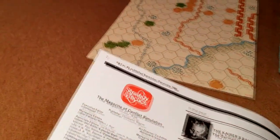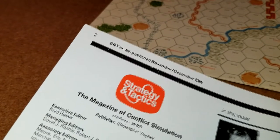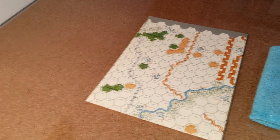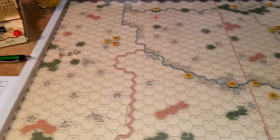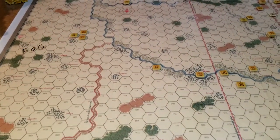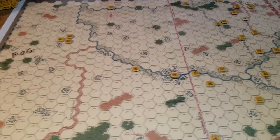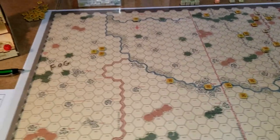It looks like it's November to December 1980. What I did with this game - there's my original map that came in the magazine. I scanned it and blew it up, because most maps are 22 by 34, so I blew it up to the standard size of 24 by 36, which made my hexes nice and big and roomy. Don't have to use tweezers.